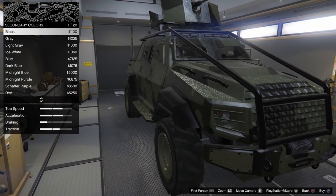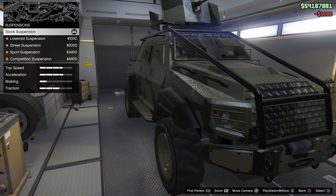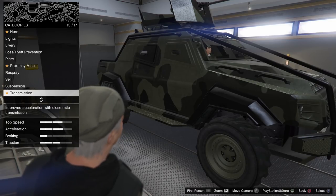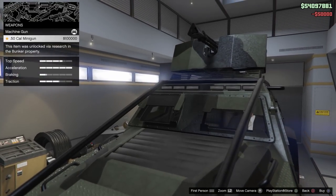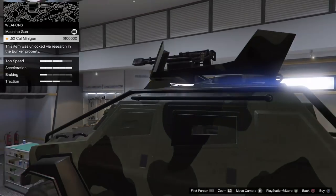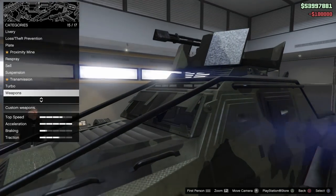A matte black secondary would be nice — that looks pretty good. For suspension, I'm not going to mess with that. Now, weapons: the .50 cal gun is unlocked via research, and it costs $100,000. Definitely worth it.